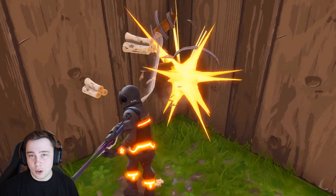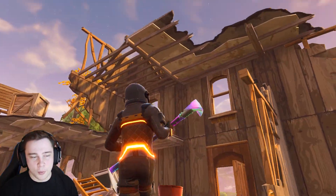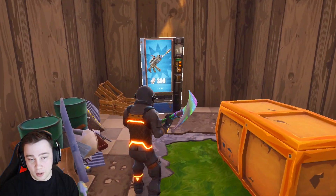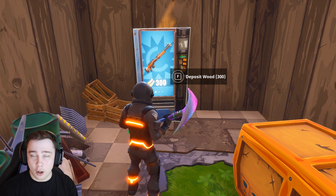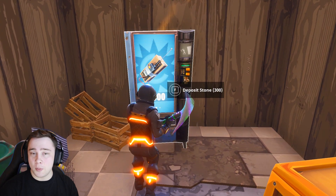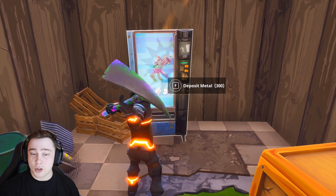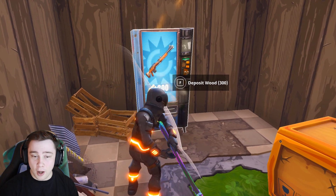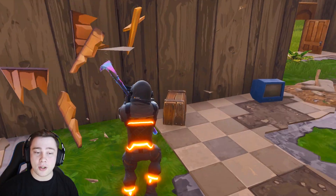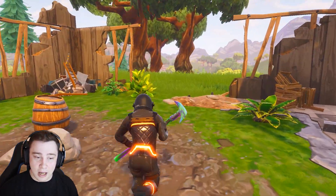There is still going to be an RNG element attached to these vending machines. One of the worries we had was about the rarity of the weapons and how much it would cost to trade in items. Items found in common (white) will cost 100 materials. Uncommon (green) will be 200 materials. Rare (blue) will cost 300. Epic (purple) will cost 400, and legendary (gold) will cost 500 materials.